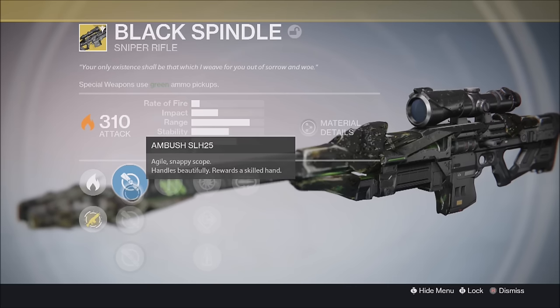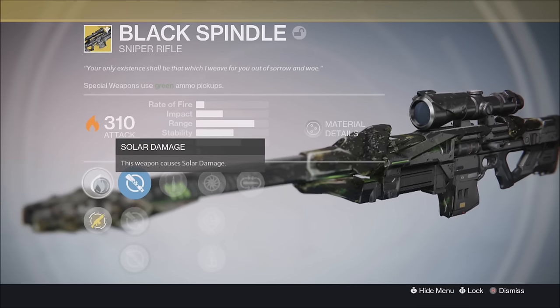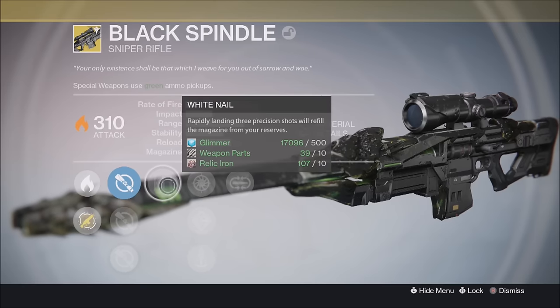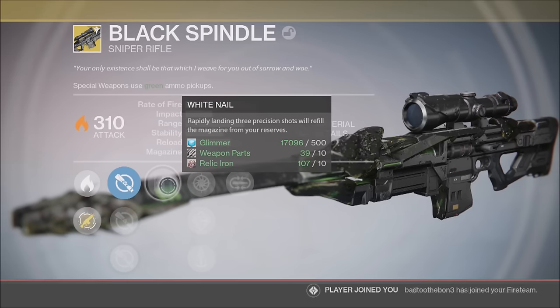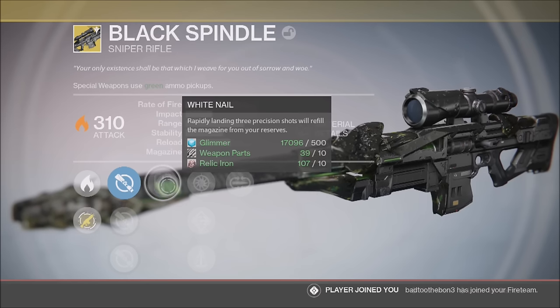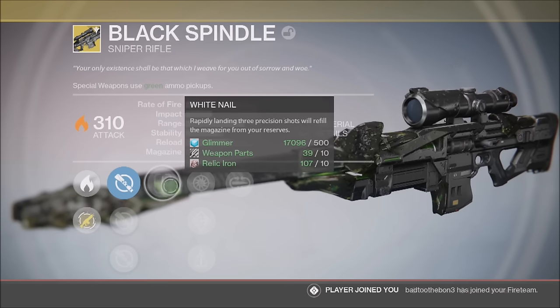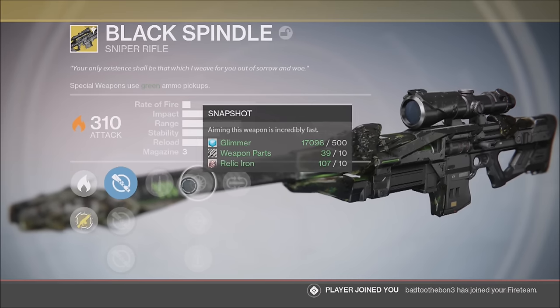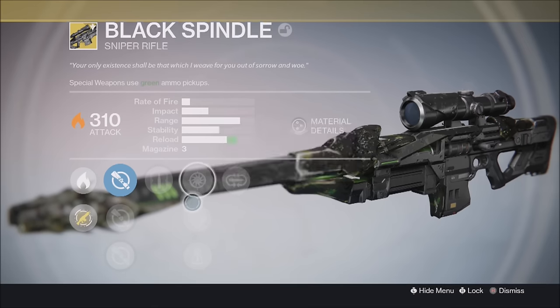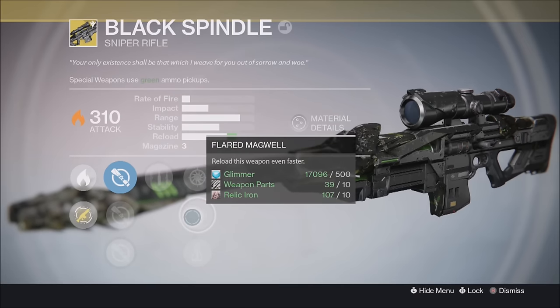We also have Snapshot, Flared Magwell, and Perfect Balance — Perfect Balance being the perk I recommend in that slot. Finally, Mulligan: missing a shot has a chance to return ammo directly to the magazine. All in all, this is a very fun sniper to use. I've used it in a couple of strikes, including the Shadow Thief strike where it was very powerful against the spider tank.